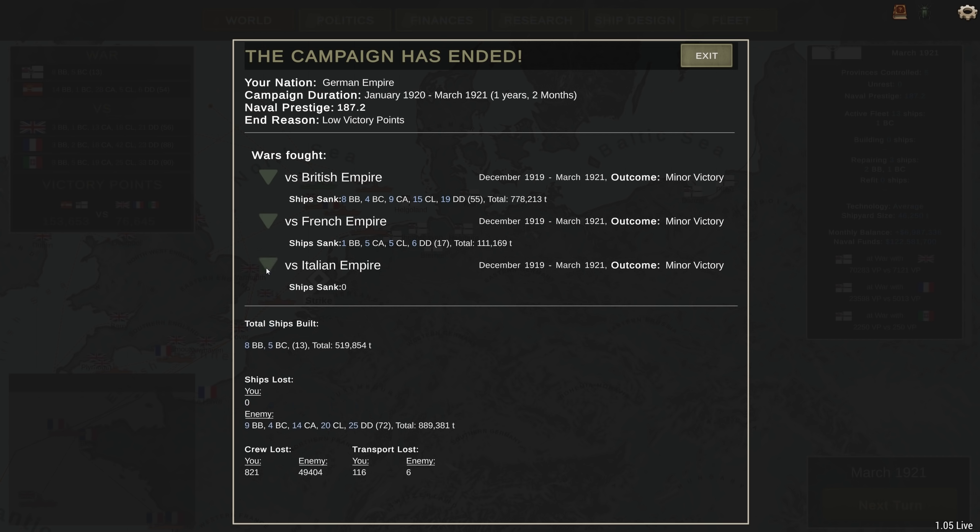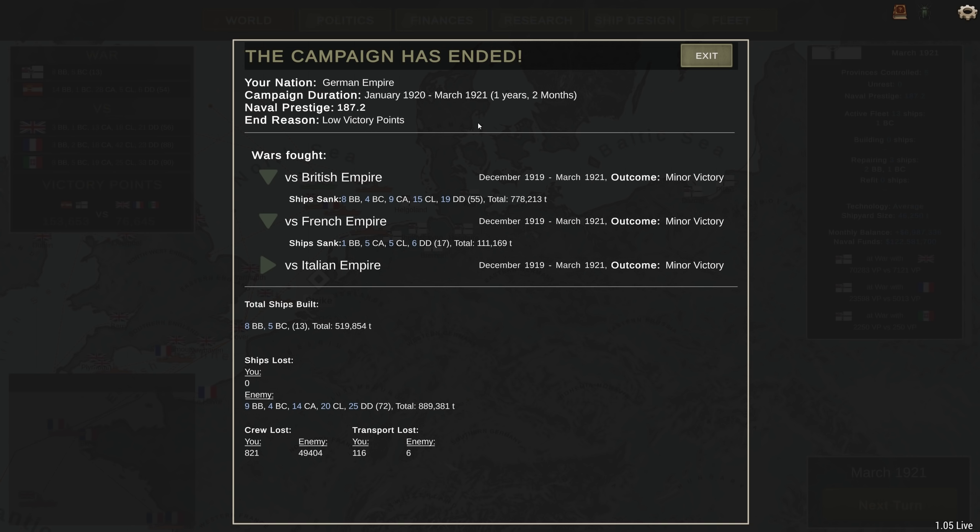Yeah, I'm pretty pleased with that. Never fought the Italians. One year, two months. We sunk eight battleships from the British and another one from the French — nine total. Four battlecruisers, all British. 14 heavy cruisers, 20 light cruisers, 25 destroyers — for a total of 889,381 tons. That is a lot of shipping to go to the bottom. We built just over 500,000 tons of ships. That is pretty devastating.